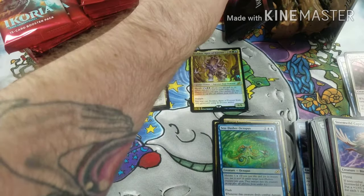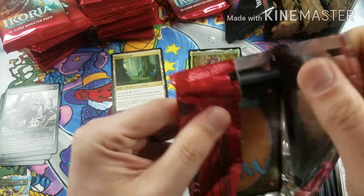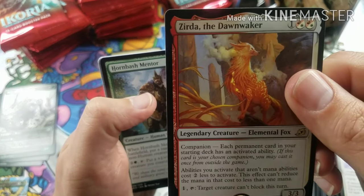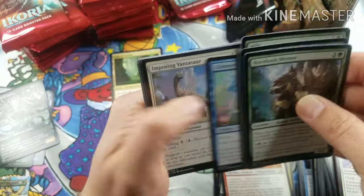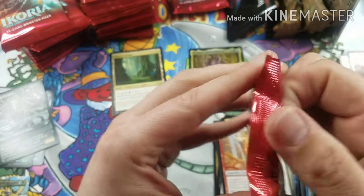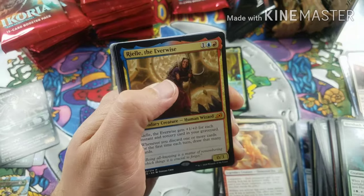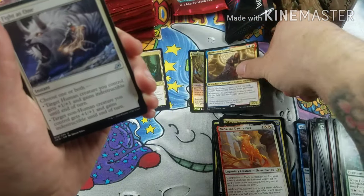Leave it in the comments: what set are you most excited for in the coming months? We've got Double Masters, Jumpstart, M21, and the new Zendikar coming out — lots of crazy stuff. Zerta the Dawnwaker, that's our rare. I like that alternate art. Double Masters is what I'm really excited for. A lot of people have a bad feeling about it because of the price point, but I think it's going to be really cool and definitely have value. Rielle the Everwise for our second mythic — we're looking for Winota, but Rielle has value so we won't fight about getting her.